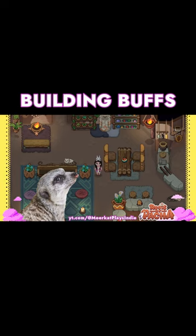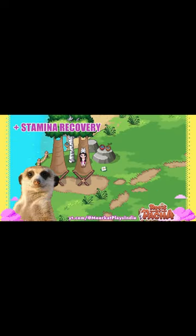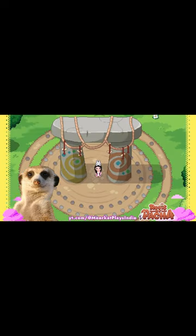Did you know that some of the structures in Roots of Pacha actually give buffs? Using the swing gives plus movement speed. Using the helmet gives plus stamina recovery. And using the meditation area gives one random buff per day.